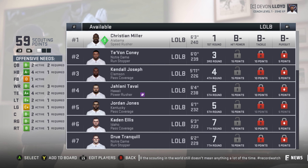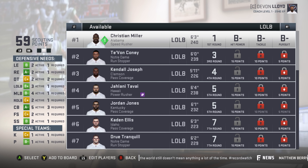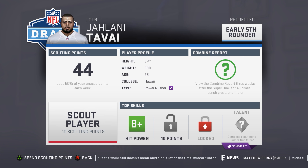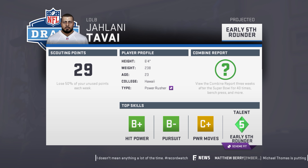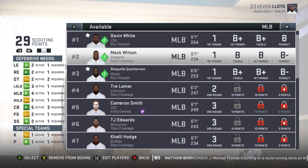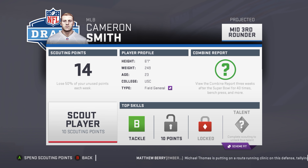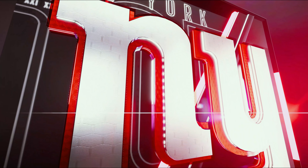Looking at left outside linebackers — we have Brian Orakpo currently there, but if we get a younger guy to groom into the lineup, that could be great. Orakpo isn't going anywhere, especially after the season he's having, but if we can slowly improve a young guy, he'll be ready to take over as starter when Orakpo decides to hang it up. That's all for scouting.